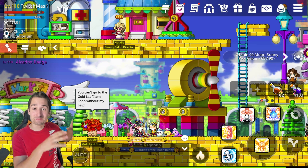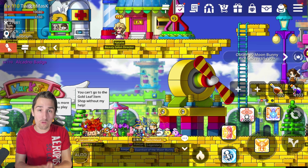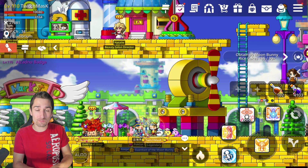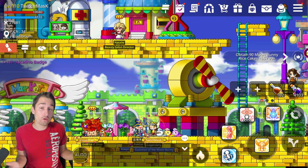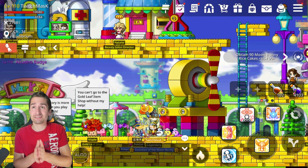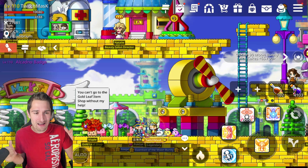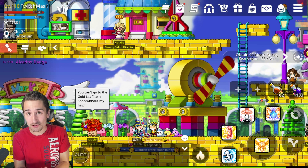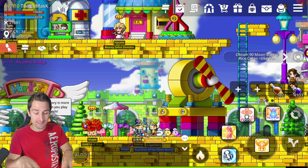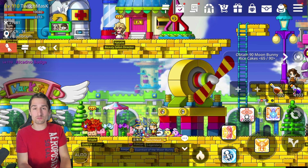Hey guys, Mask here, back with another MapleStory video. Today we're taking a look at Horntail, the new expedition boss. I probably should have made a video about Horntail a lot earlier, but it was a joke — my team was clearing Horntail in under a minute and a half. But Nexon did patch Horntail and released a message saying that the HP was a glitch and was extremely smaller than intended.